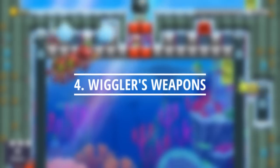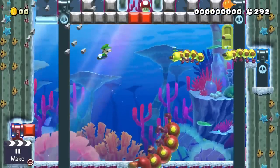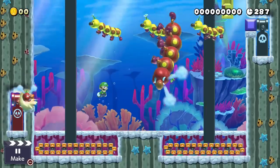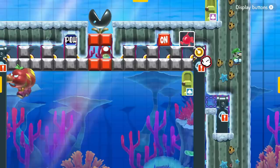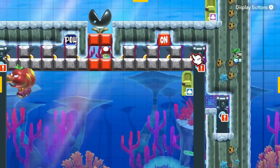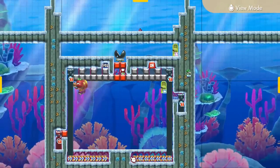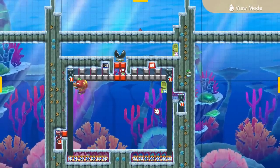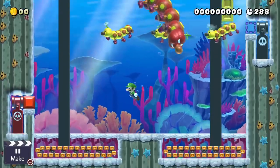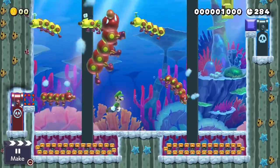In this idea, we create a timed challenge that ramps up the difficulty as we survive. We utilize bullet blasters on conveyor belts stopped by hard blocks to make movable walls. To make this work, we put ignited bombs inside the bullet blasters that will eventually explode and destroy the hard blocks, causing the bullet blasters to move inward toward the player, making the arena smaller and more deadly. While the walls are closing in, we have to dodge wigglers in the arena. Wigglers are perfect for this underwater idea because they can swim through ground blocks and bullet blasters while the player can't.